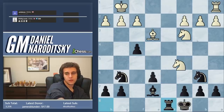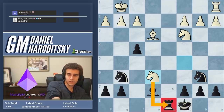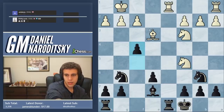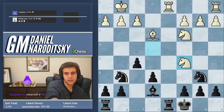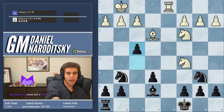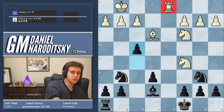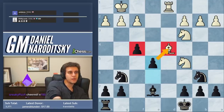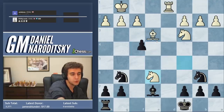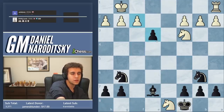We would take on d1 here and then play f4. You might look at this and say, why are we giving up the open file? Well, tactics always trumps these general considerations. Bishop d4, e5 — the bishop is trapped. If the bishop moves back, then we take the knight. If knight takes c6, then we just take the bishop. So it was actually a very good decision for him to take the rook first — knight c5 — and that forces us to win this position.